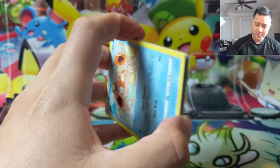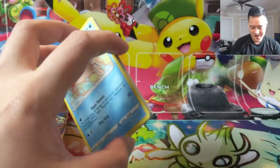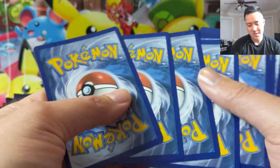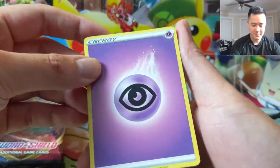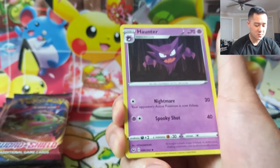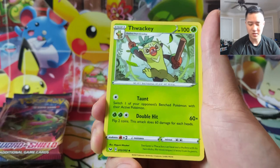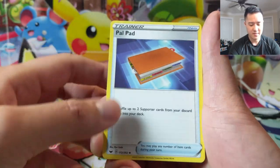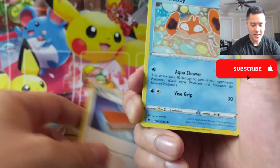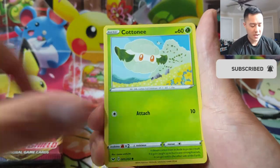Maybe we can pick up another Professor's Research. We don't need any other ultra rares right now — let's just pick up useful cards. I'm still a fan of the new energy card designs; I think I like them better than the metal door look from the previous set. Polpad, Krabby, Cinccino, Ponyta — we still haven't found a Cinccino.